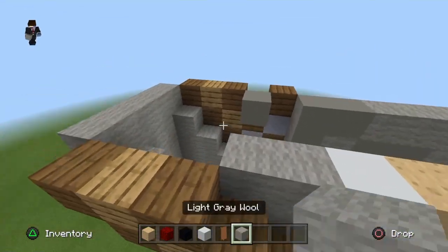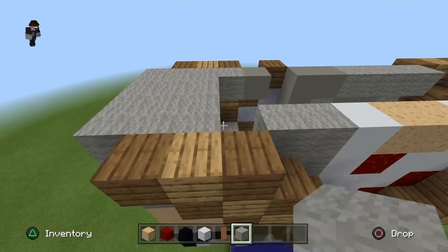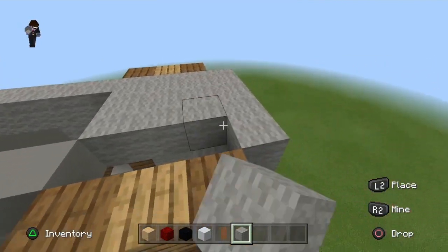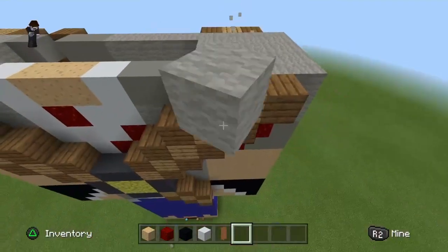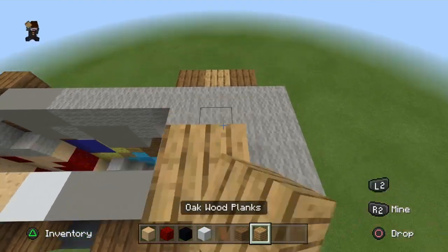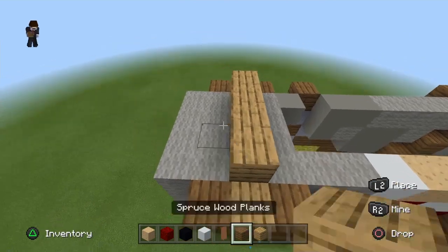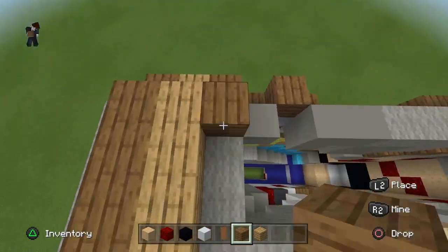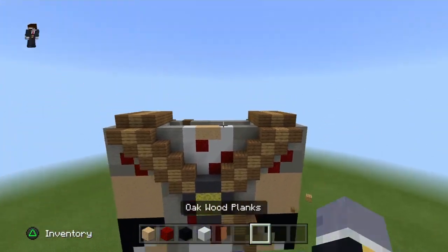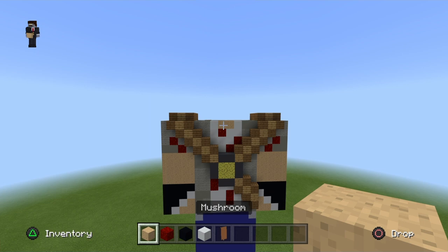Oh my bad, I forgot the shoulder blades. Place shoulder blades like this — one, two. Also get your spruce and oak wood again, my bad. Go one, two, three, four, top there with your oak and here with the oak, and the same with the spruce. Just make it pop out, give it some extra detail. You can drop that once you're done.